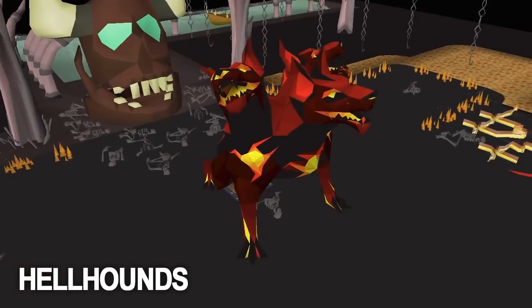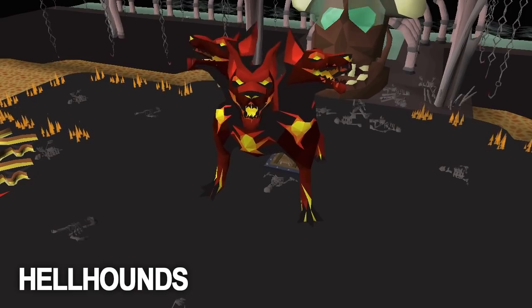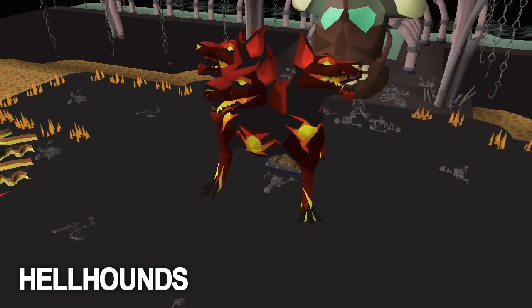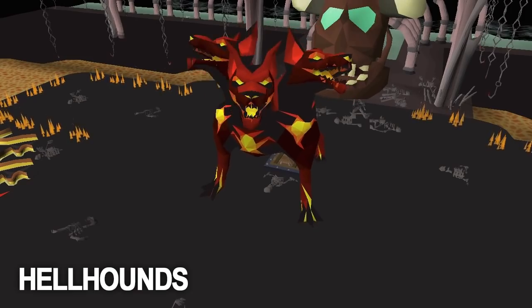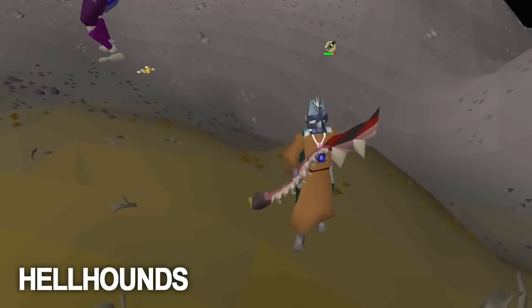The next monster is hellhounds, and you actually must be on a hellhounds or a Cerberus task in order to be able to damage Cerberus. Being efficient at Cerberus makes you well over 2 million GP per hour, but being able to damage Cerberus requires 91 Slayer.